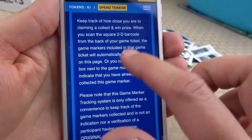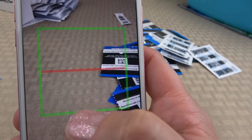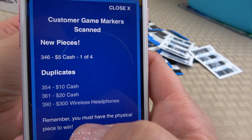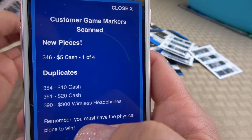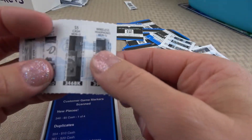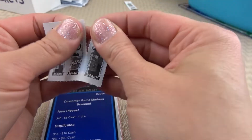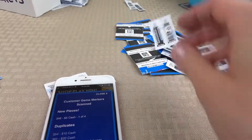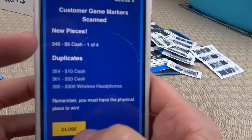Let's keep scanning those codes and see if I get any new numbers again. Here's a new piece for the $5 cash and it's gonna be number 346, which is here. Because I just started a new board — collecting new pieces for this section — I'll set it aside. But it looks beautiful when I see a new piece or win.